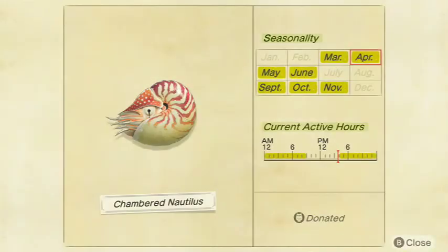Moving on to the Chambered Nautilus. Not too rare — I usually catch a good amount of these when I'm looking for other things. It sells for 1,800 bells at Nook's Cranny, which is interesting because the Gigas Giant Clam sells for only 300 less yet I think the Gigas Giant Clam is way rarer. It's a medium shadow size, available from 4 p.m. to 9 a.m. in March, April, May, June, September, October, and November in the Northern Hemisphere, and March, April, May, September, October, November, and December in the Southern Hemisphere.